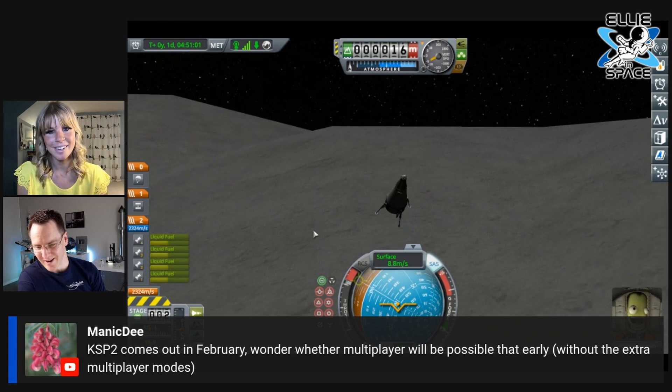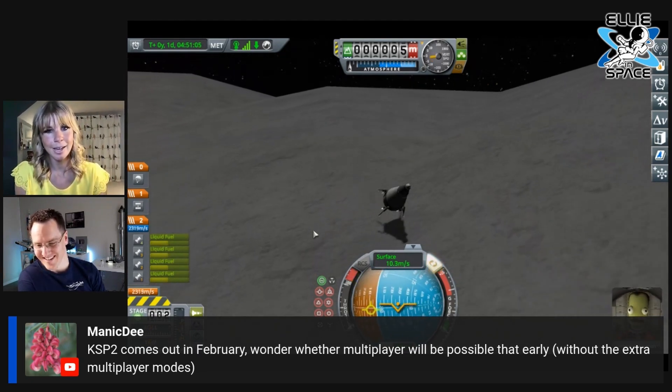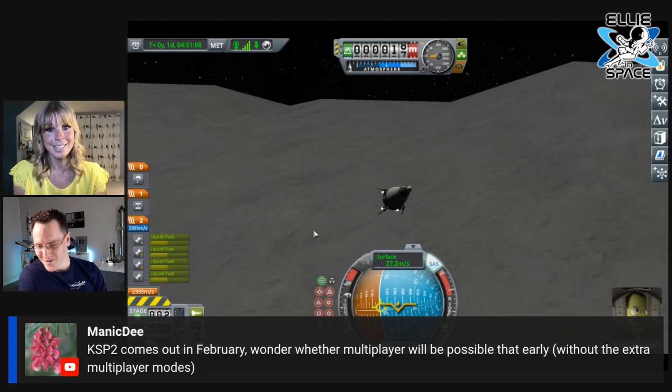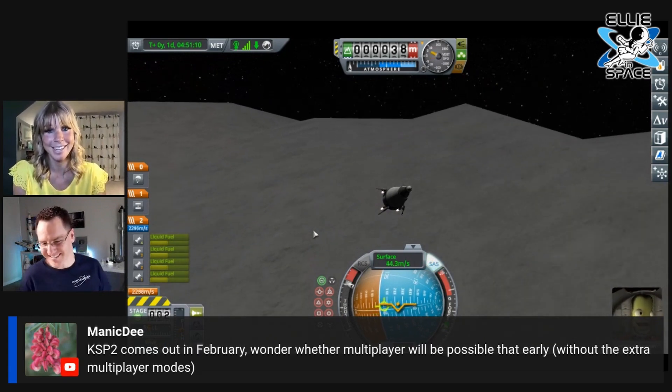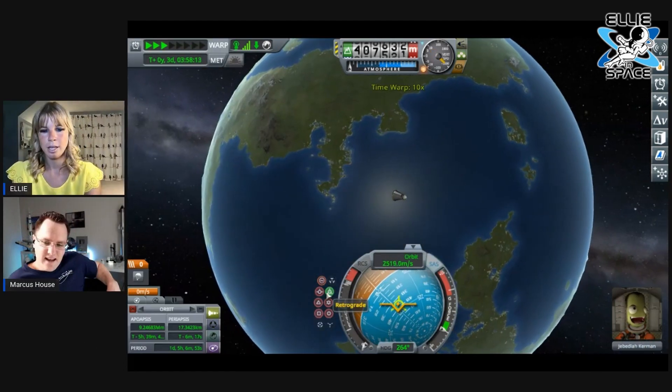Just go back up and we'll head back home. Full thrust, go! Full thrust, we're going back home. On the nav ball go straight up and we're coming back home.